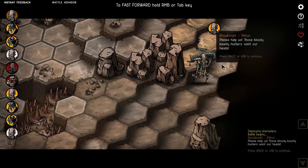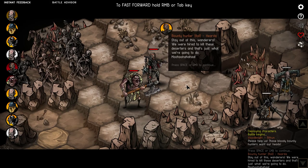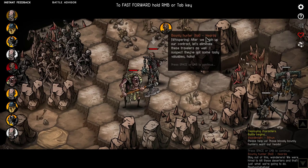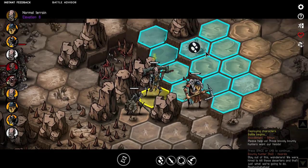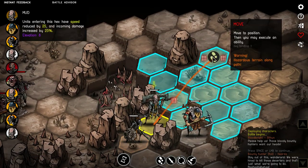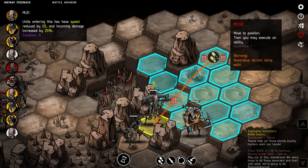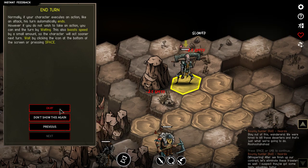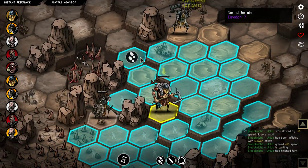Please help us - those bloody bounty hunters want our heads. Stay out of this, Wanderers - we were hired to kill these deserters. After we finish our contract, let's eliminate these travelers as well. I suspect they've got some tasty valuables. You have the jump strike, which is pretty cool. I forgot to equip my mutators. Damn it, I've already screwed this up.